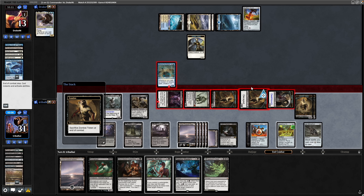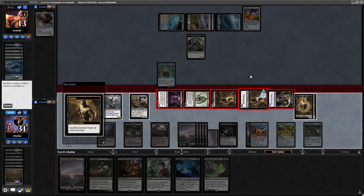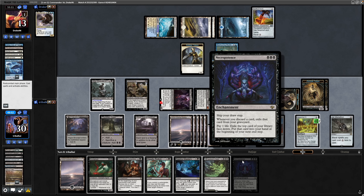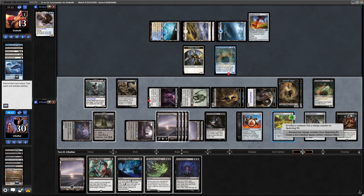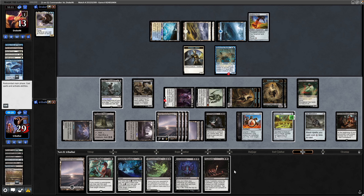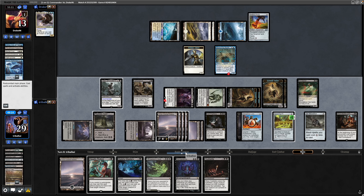Sacrificing the Decayed Zombie like I should have done previously, whilst the Decayed Trigger is on the stack. Draws us into Necropotence, which we certainly don't have much use for at the moment. Let's throw out the Black Market Connections and might as well throw the Blood Artist into play as well. Sacrifice the Snake at the end of our turn — draws us into an Oubliette, which is reserved for our opponent's commander.